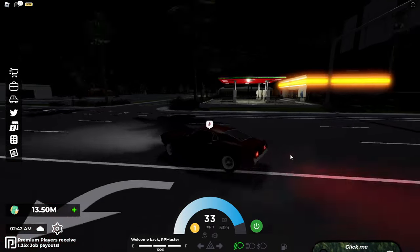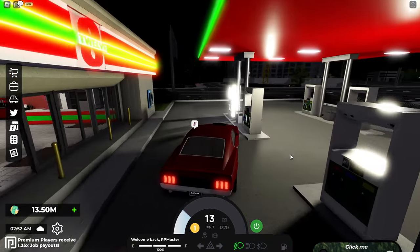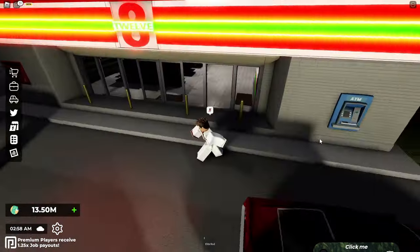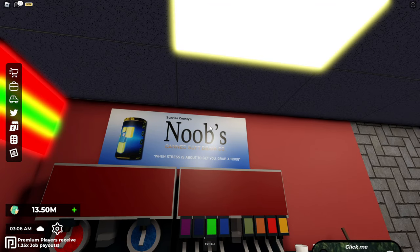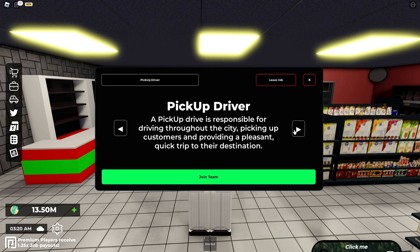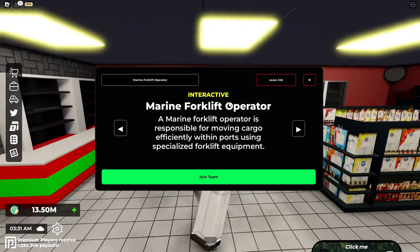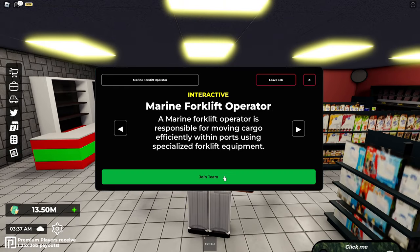I'm not certain if there are private servers in the game yet, but if not, then I highly recommend that the developers add a few private roleplay servers, because you don't spot a lot of roleplaying happening in these public servers. Here we got a gas station — Sunrise County's noobs, hand soft drink. I also like the fact that when you're scrolling through these different jobs, you actually see which ones are interactive and which ones are non-interactive. For example, the marine forklift operator is responsible for moving cargo efficiently using specialized forklift equipment.